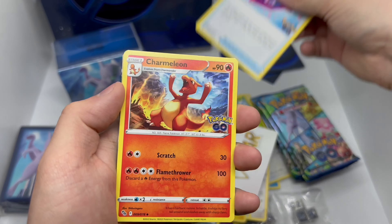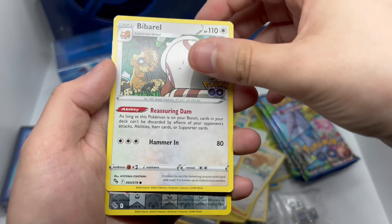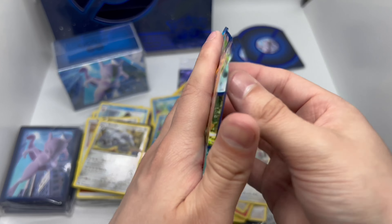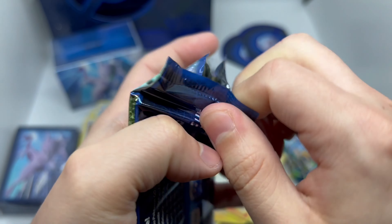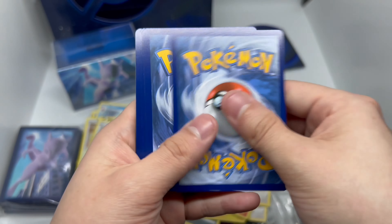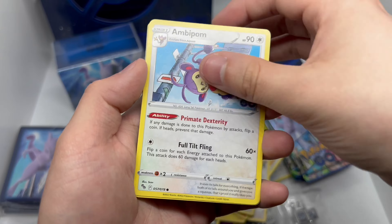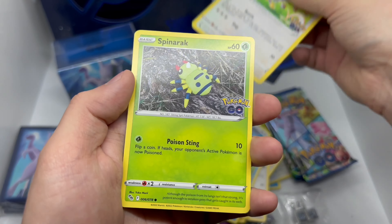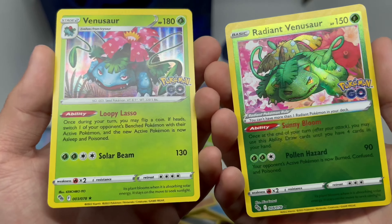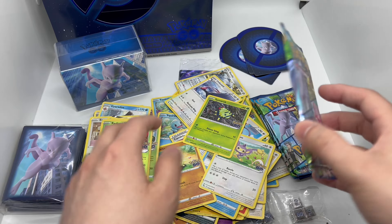Oh, I might have got something good here — you can tell on the side with that shine. Let's go! Okay, another V card. Oh okay — another radiant Venusaur, I got three of these now. And a reverse regular holo rare Venusaur — okay, this is a good hit too. Radiant cards are always clean.